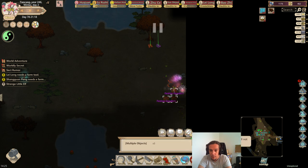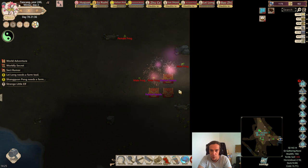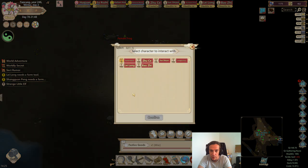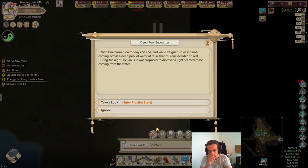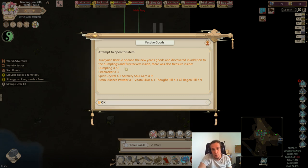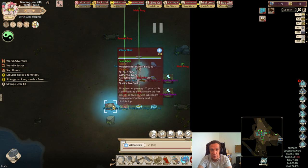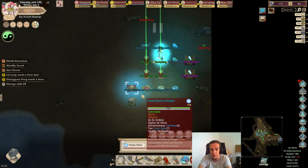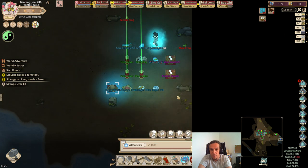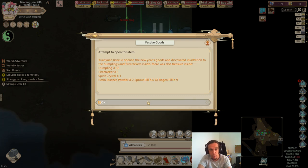We have gathered a plenitude of festive goods, which is extremely lucky. Sometimes you only get one of these coffers — chests, whatever you want to call them. But we're going to pick every one of them and open them. We got a spirit crystal — wonderful. So inside these festive goods chests are always dumplings, more firecrackers, and random goodies. These random goodies can be really, really good. For example, Vitata elixir — 200 years of life on a single gulp. The potency diminishes the more you eat of it. You get a Sprout pill, Chi Regen pill — wonderful.